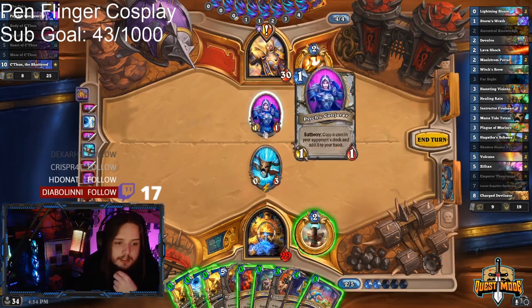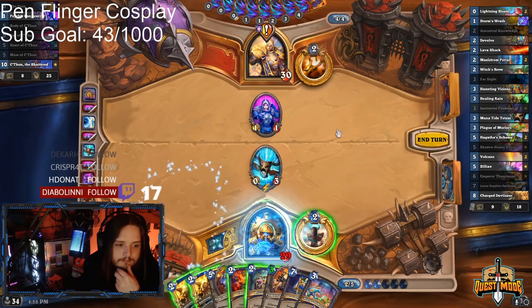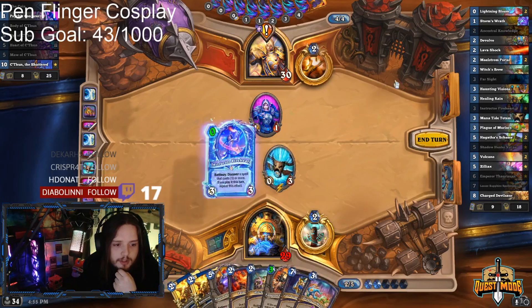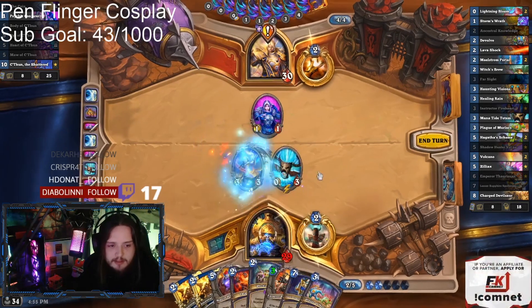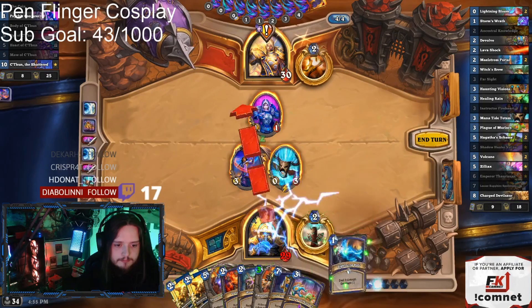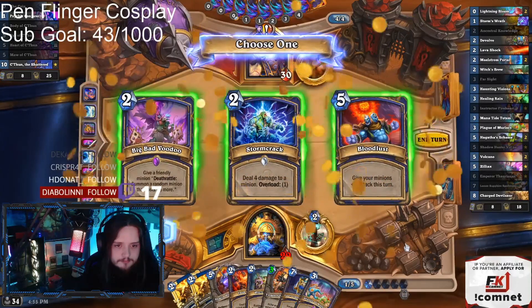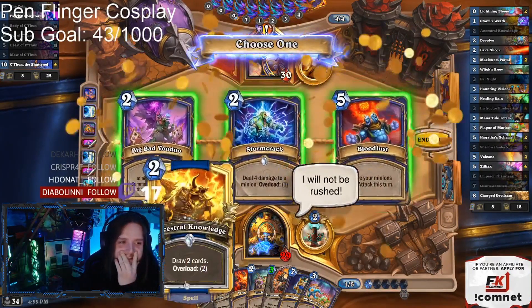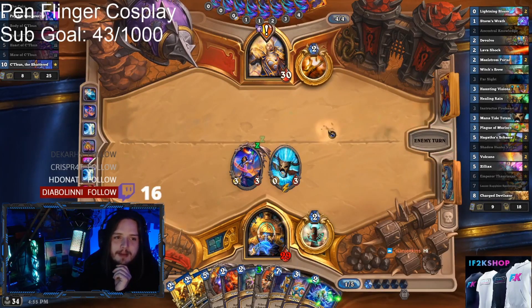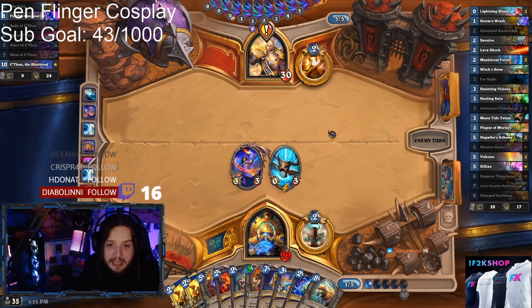Play up Murlocs just for later? I need to get rid of one more card, which I might have to get rid of this. Another Lava Shock? Wait a minute — I've screwed up. I should have killed the totem. This is going to backfire. Never mind, the game is saving me.